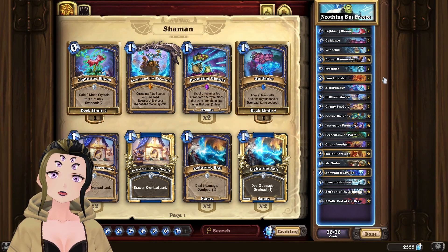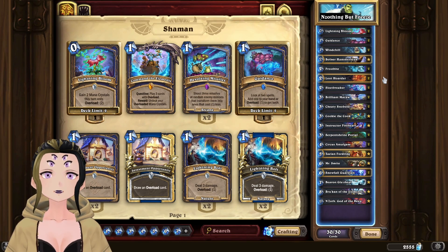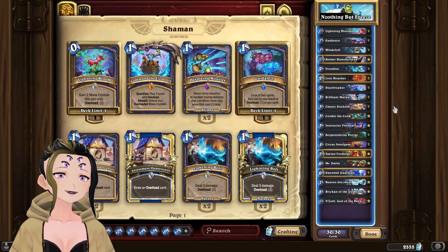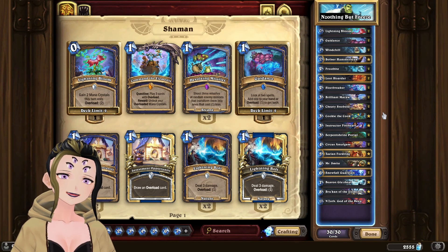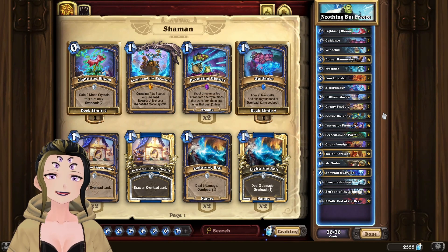Loot Hoarder and Sleep Breaker serve the same purposes in your opening hand as both will allow you to generate some draw power. For three-drops, Cheeky Snowballed is really good if you have a way to freeze out your opponent's minions, but otherwise don't keep it. Cookie is always a great card to keep just because it has a great deathrattle, and Serpent Shrine Portal is usually good because it gives you a minion and does three damage.